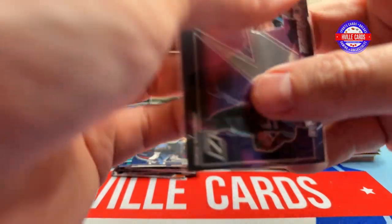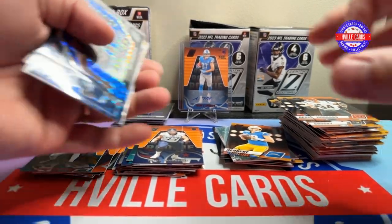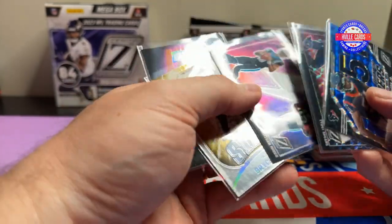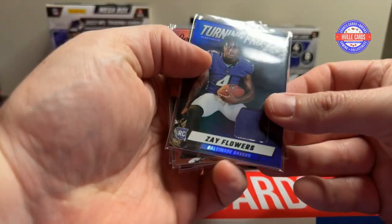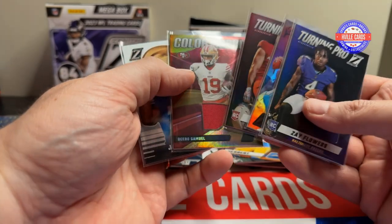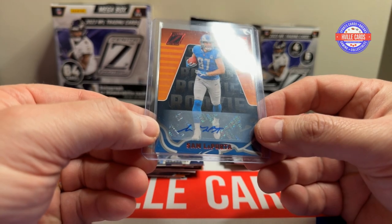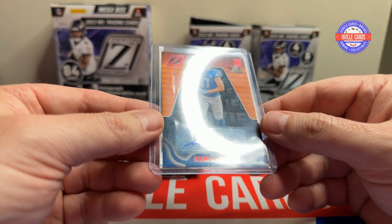I like these boxes — these were fun, fun boxes. Let's look at what we got. We got some PC stuff — some Bama players: Will Anderson, Derrick Henry, Bryce Young, Bryce Young, Bryce Young — loving that. And then we got Zay Flowers mem, a Hendon Hooker mem, Michael Wilson mem, Debo Samuel mem, a Jahmyr Gibbs — he'll go in the Bama pot. And then the crown jewel of this opening: Sam LaPorta rookie autograph. That's pretty. I like that.